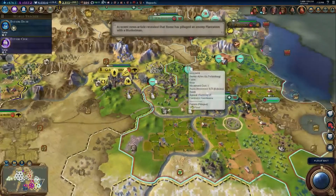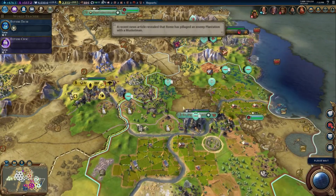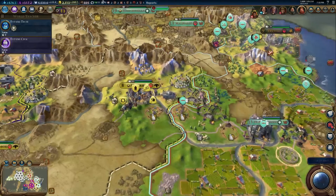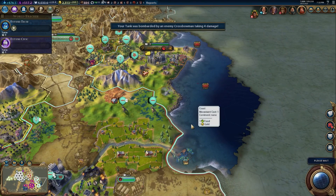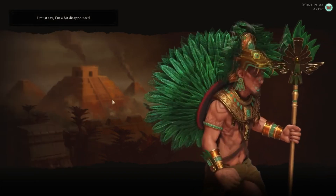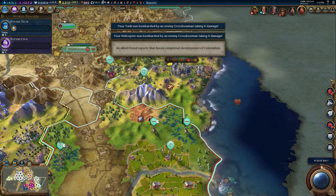Let it never be said that I am not a good ally. When Peter is in trouble, I come to his aid - maybe not with enough forces to matter, but... It looks like all the AT crews are coming over here, which is worrying. Our helicopter is probably going to die. I don't want to make peace! I want St. Petersburg! And you won't give it to me.